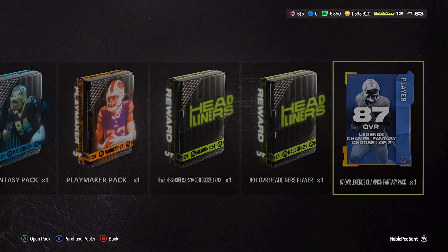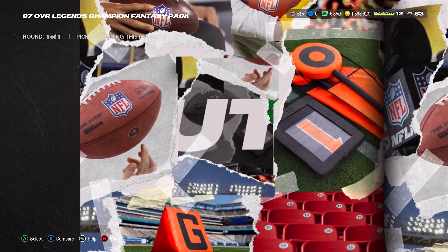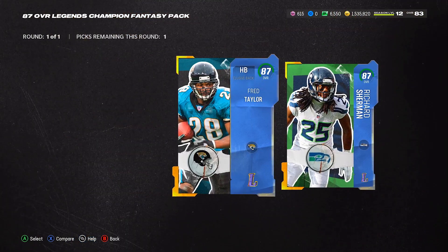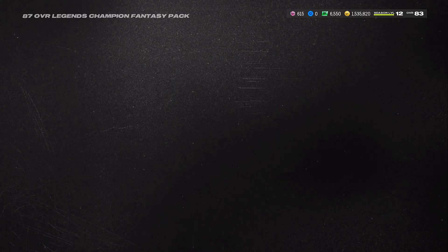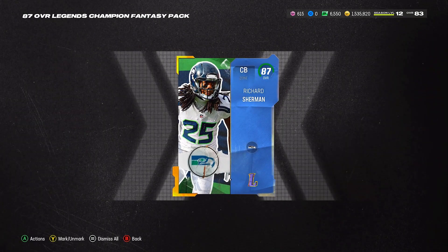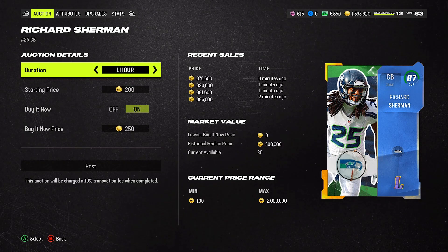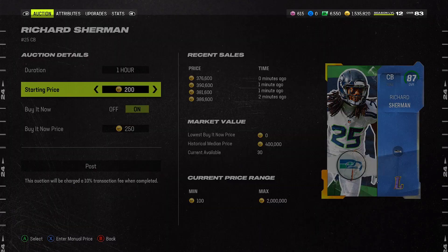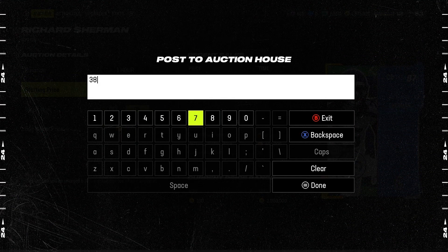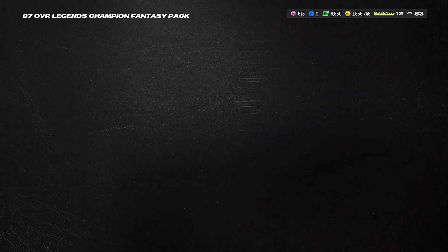Here we go — the 87 plus legend fantasy pack. That animation means it's a banger! I think Richard Sherman is the one going for a lot more, so we're going with Richard Sherman. He's going for around 370k — let me list him at 385k. We'll do 384 going to 385. I'm not tripping on the card, I'm happy with that.